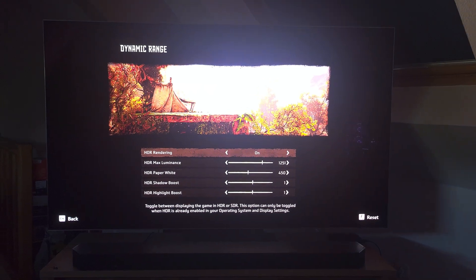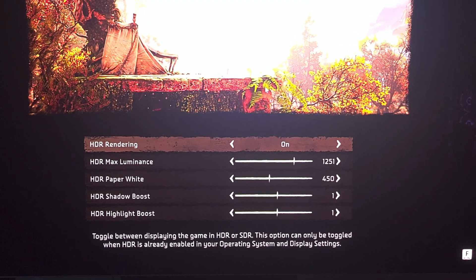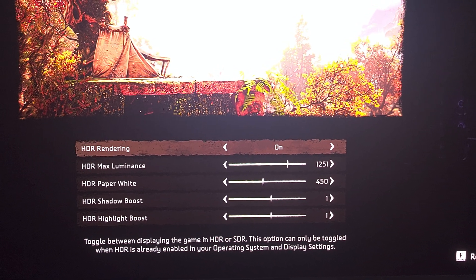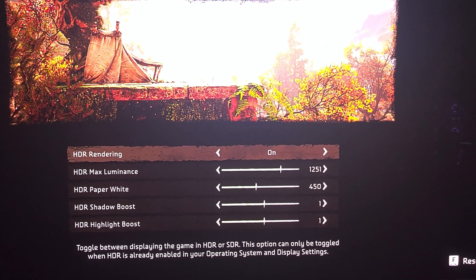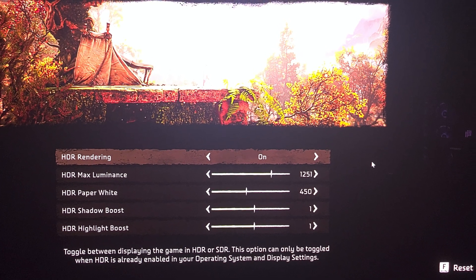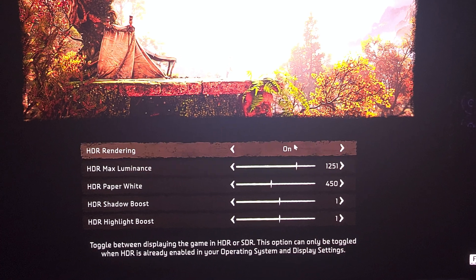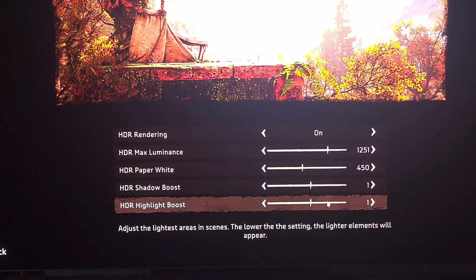These are my HDR settings for the Samsung S95P OLED TV. I'm on the latest firmware, which is the 2024 March firmware — it was March when I recorded this, though it's now April. There was an image update in that firmware.